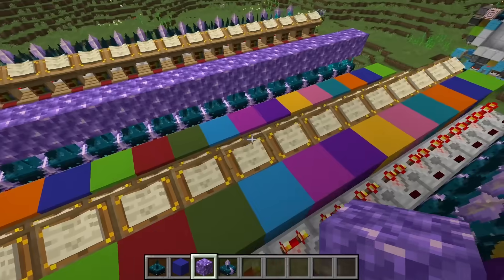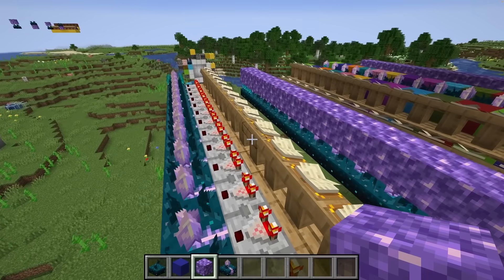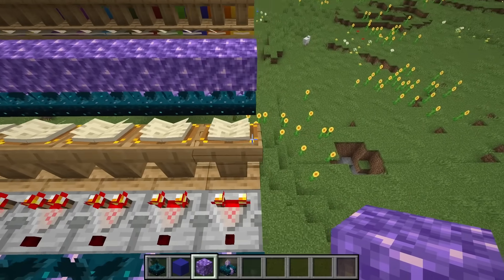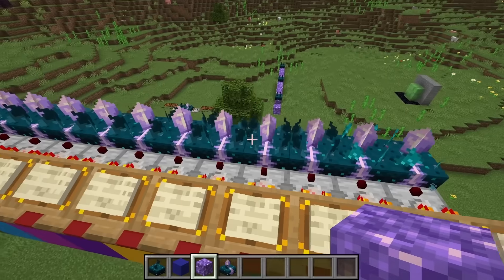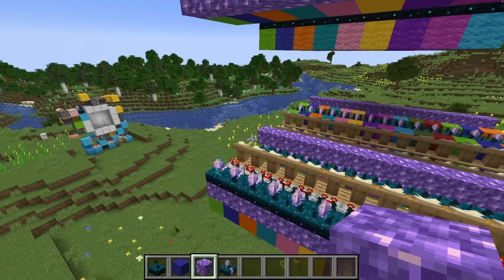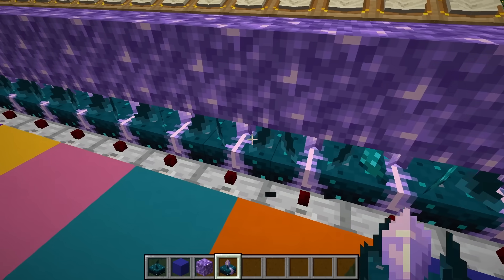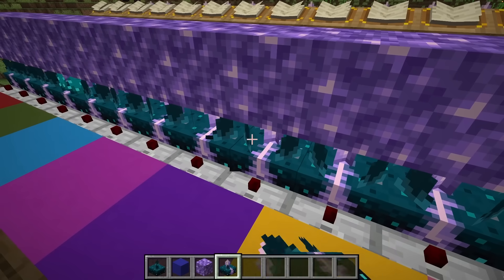I've stopped it now so let's move on. The reason it is stopped is because all of our signal strength books are all in place — all of these lecterns are giving different signal strengths to each of these calibrated sculk sensors. The signal strengths range from a signal strength of one all the way up to a signal strength of 15, and they're sorted in lines, hence all the fancy colors. Now I just have the rather unexciting task of replacing each one of these calibrated sculk sensors manually so that they actually work.